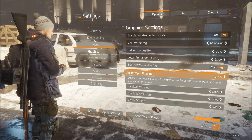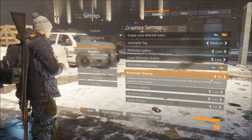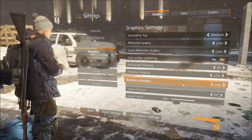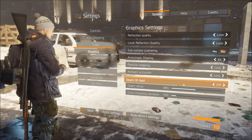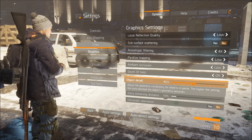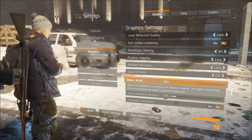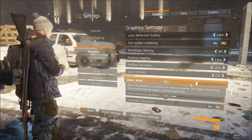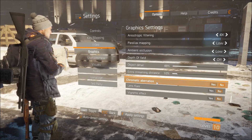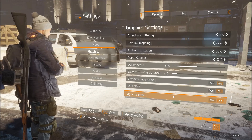Anisotropic filtering four times. You can go lower than this if you're still struggling, but I keep it around here to get good quality still. Parallax mapping low. Ambient occlusion low. Depth of field low. Object detail 48% — you can lower this if you're still struggling, but around the 50% mark is best. Extra streaming distance 10%. Chromatic aberration: no. Lens flare: no. Vignette effect: no.